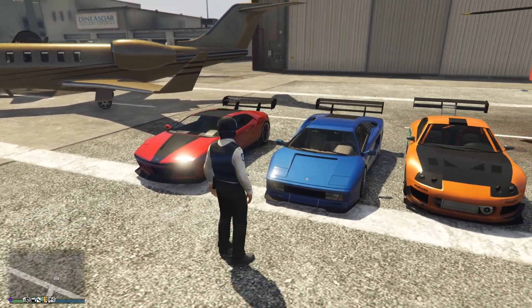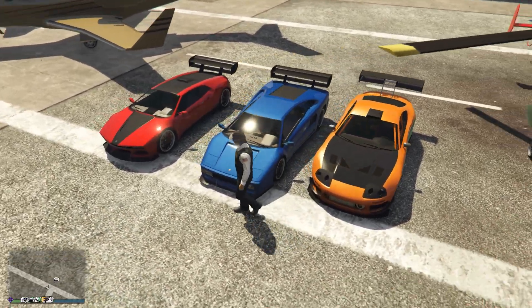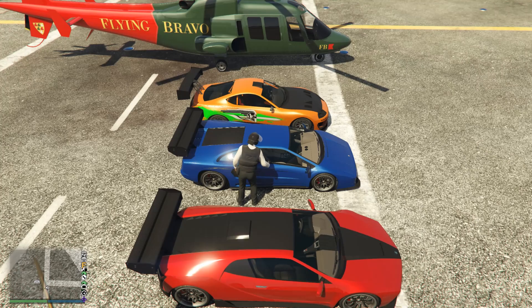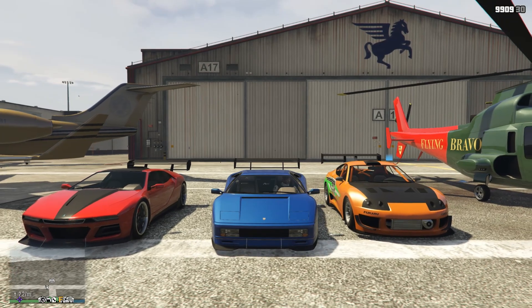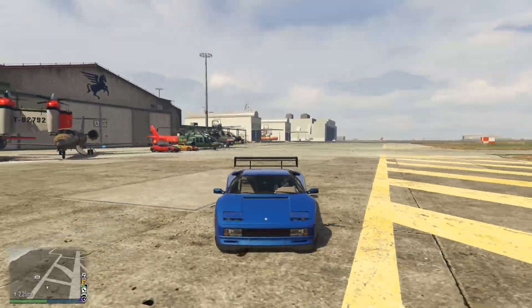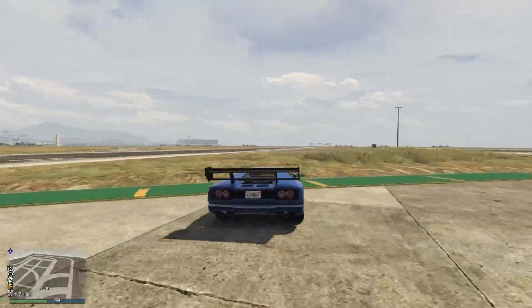Next up, we have a really special car — the Infernus Classic. The reason it's special is I love Lamborghini, and this is based off one of the most iconic Lamborghinis of all time: the Diablo. I'm not exactly sure which model of Diablo it's based off of, but it's not the Diablo GTR as the headlights are pop-up. That makes it just that much cooler — pop-up headlights are my jam. I love 90s cars because of that.